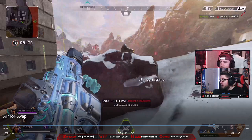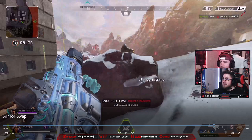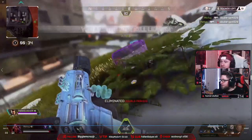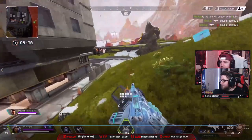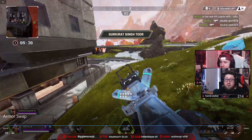Instead of running and hiding to heal, I try to finish her and armor swap before the Caustic comes back and reengages. At this point I've assumed that based on how much damage I dealt, the Caustic is somewhere healing up his armor the slow way — one shield cell at a time. If it had been a battery he'd have been back already. So we finish her off, I call out armor swap, get the swap, and boom, we're off to the races.